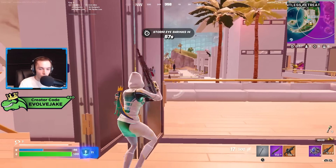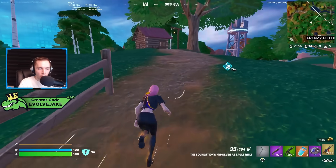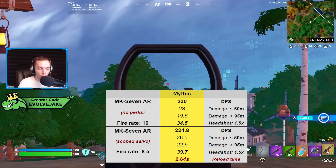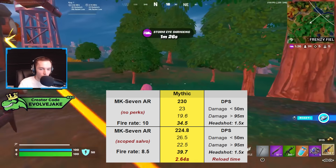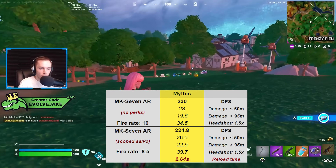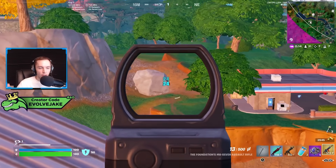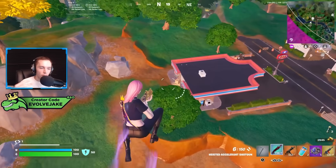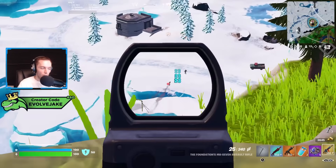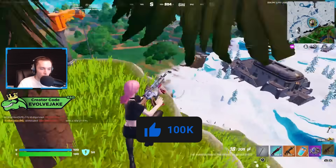The Mythic MK7 is a really interesting one. It felt fine with Scoped Salvo — I won several games — but it kind of lost what made the Mythic MK7 so insane. Your fire rate goes from 10 to 8.5, which is still higher than the MK Alpha from last season's 7 fire rate. You gain about 3 body damage and 5 headshot damage. Essentially, MK7 with Scoped Salvo goes from a high-fire-rate AR to something like a slightly better MK Alpha. It feels a lot better at very long range, but not as ridiculous at close to medium range.